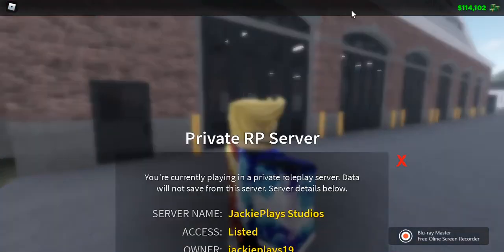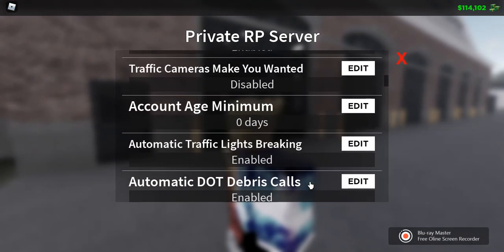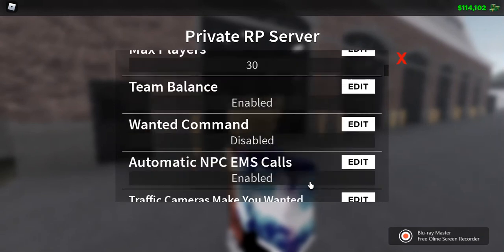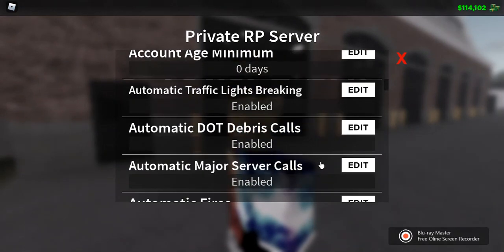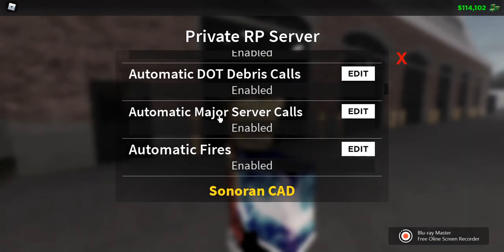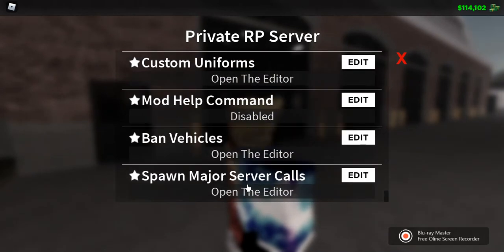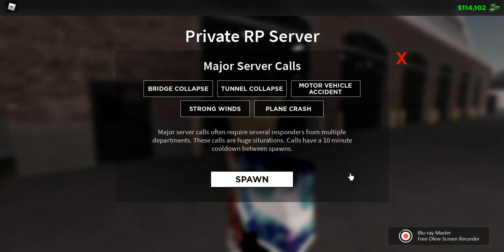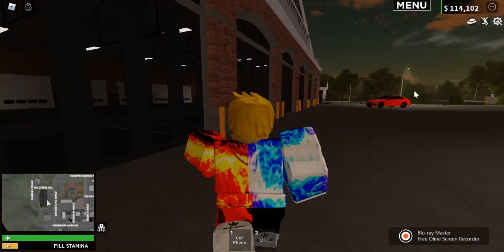In the private server settings for my server, you can toggle automatic NPC calls, EMS calls, traffic lights, automatic lights breaking, DOT debris calls, major server calls, and automatic fires. The last setting lets you spawn major server calls. I want to spawn one, but I'm not on an emergency team right now.